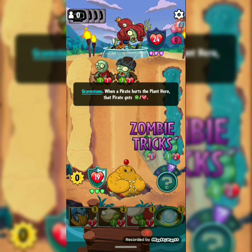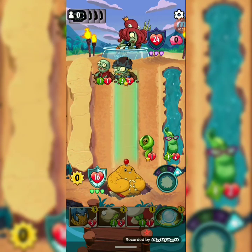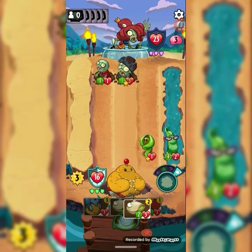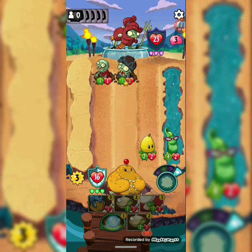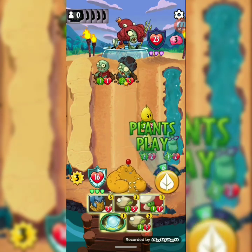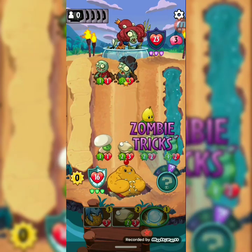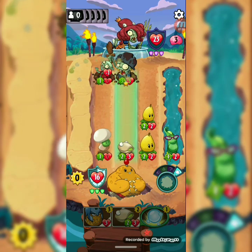When a pirate hurts the plant hero, that pirate gets — oh my gosh bro. What do we got — Pure Pal? It's pretty good not gonna lie. We could do that then that — it won't kill the guy but it will get him pretty low. The pirate, that is. We got a pair of pairs guys, all we need is another pair of pairs and yeah.